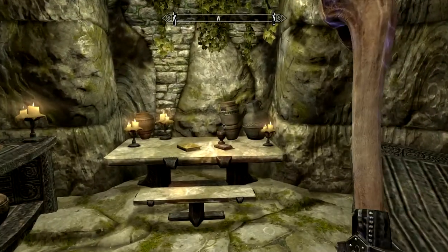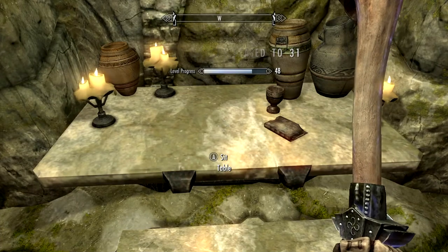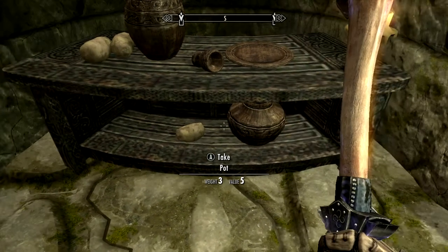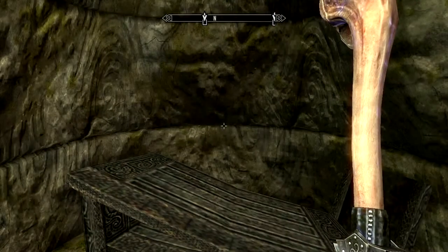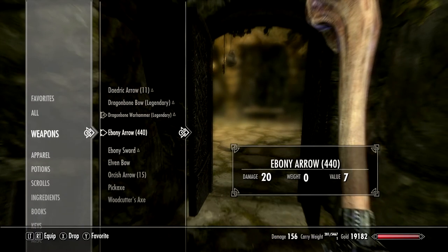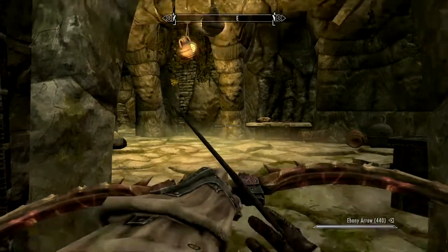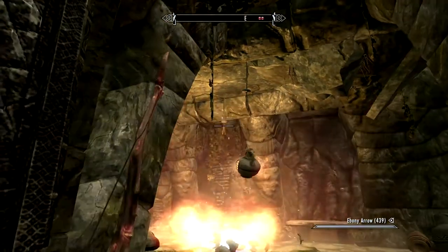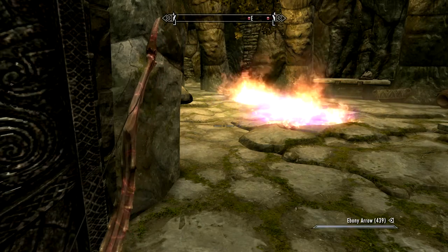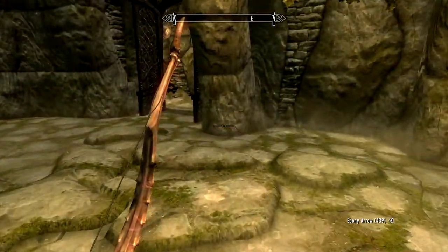Nothing of any real value except the book 'Reed Withershins', and Restoration is up to 31. Some potatoes and leather strips. Now one of the things I want to show is I'm going to switch to the dragon bone bow and shoot one of these hanging things. Those are filled with oil, and there's supposed to be a trap — you can get burned. But if you're smart about it, you use that against your enemies. In the next area I will show you how effective that is.